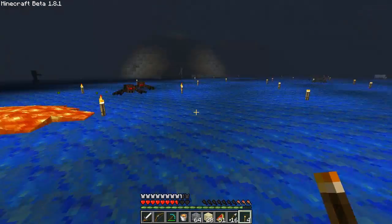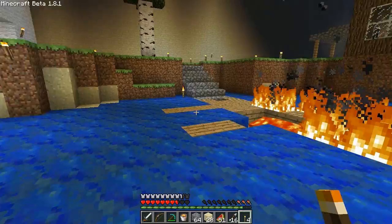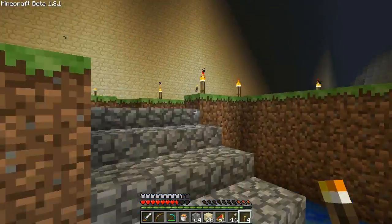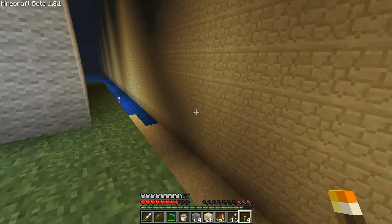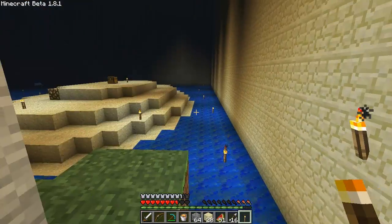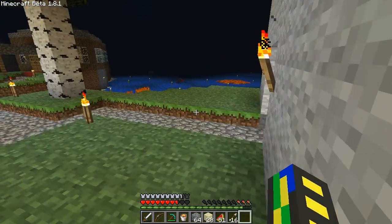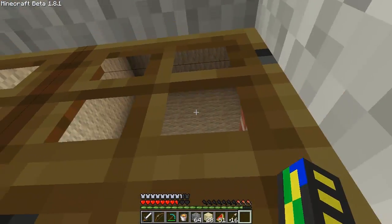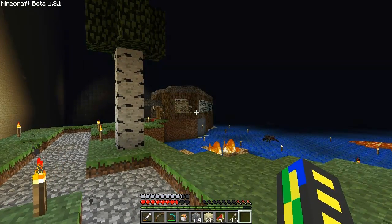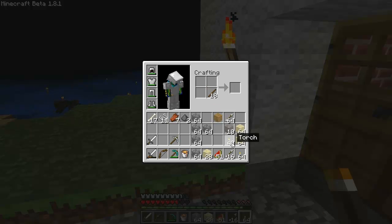Alright, we have a building over here. I'm going to go take a look inside. Let's see what we find. Once those guys burn up, everything's all good. Let me give this a little bit of light. I'm almost out of torches, I'm going to have to make some more soon. I hear a skeleton nearby — I wonder if he's in this tower. Let's make a few more torches. Some charcoal, and bam — we got some more torches.